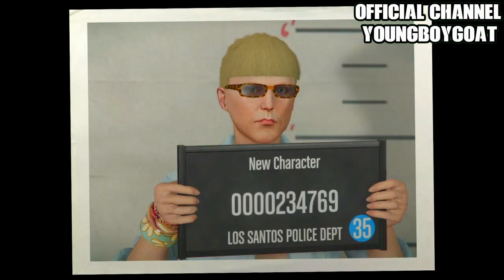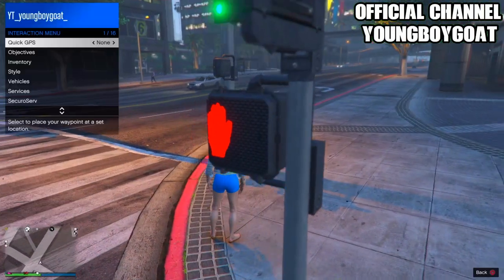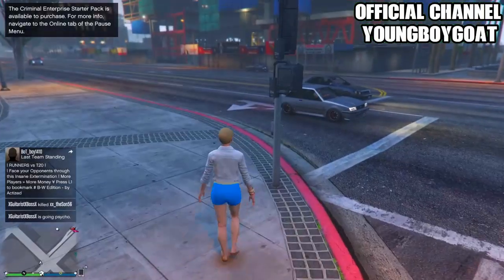Once you've done that, take a picture of it. It's gonna take you to the casino loading screen, so I'll be back after that. Once you're in the new session, open up your interaction menu and enable passive mode so nobody can kill you while you're doing this glitch.